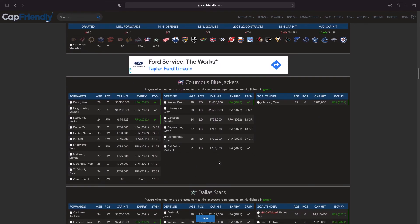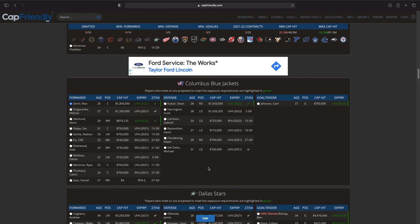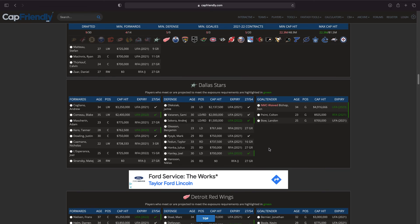Moving on to the Columbus Blue Jackets — I think it's just got to be Max Domi, who they have signed until next season. That's a really good deal, and depending on how the team does, Max Domi can 100% be trade fodder for the upcoming free agency in the next season.